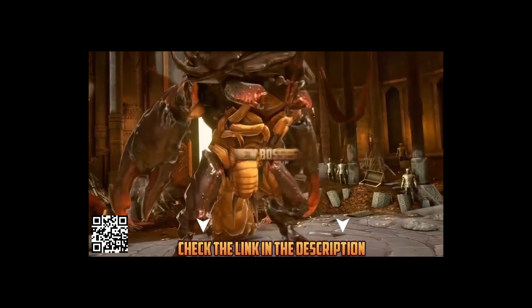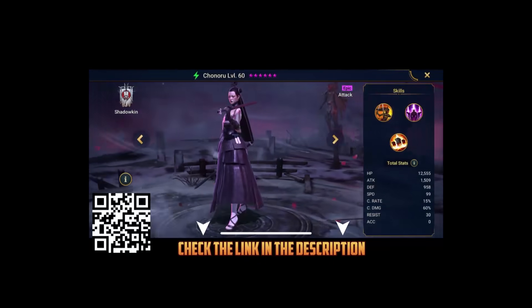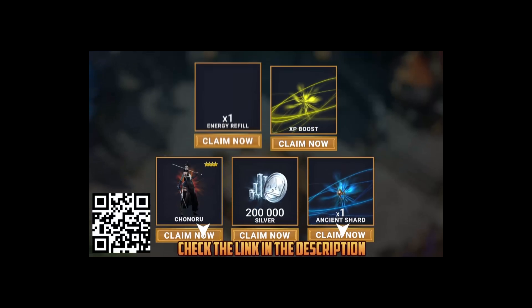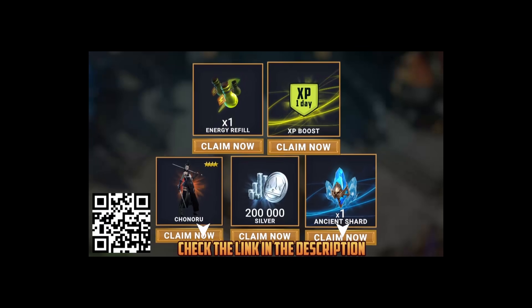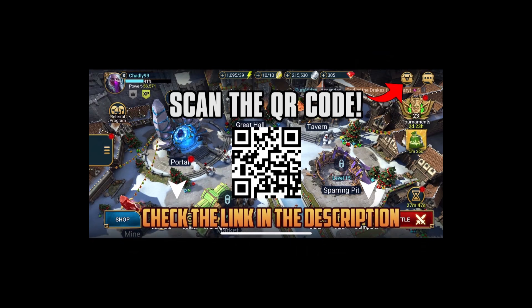If you want to get a huge head start in Raid, just hit the link in the description or scan my QR code and you'll get the epic hero Konoru, 200k silver, 1 XP boost, 1 energy refill, and 1 ancient shard — so you can summon an awesome champion as soon as you get in game. All this treasure will be waiting for you, so make sure you do not miss out. And once again, thank you to Raid for sponsoring today's video.